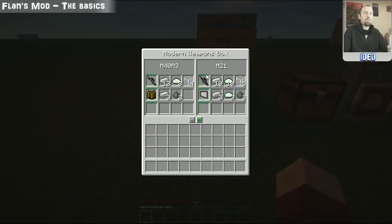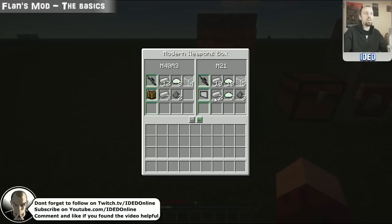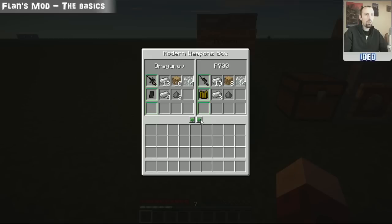Looking in the weapons box, there are different types of ammo available. The M40A3 ammo requires just iron bars and gunpowder. The M21 ammo needs iron bars, fiberglass, and gunpowder. Tabbing through shows the different ammo types, each being its own unique type. The M249 SAW is the one that not only requires the standard fiberglass, gunpowder, and iron ingots, but also cyan dye as an extra component.